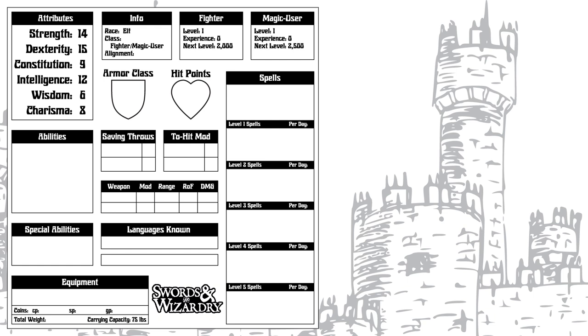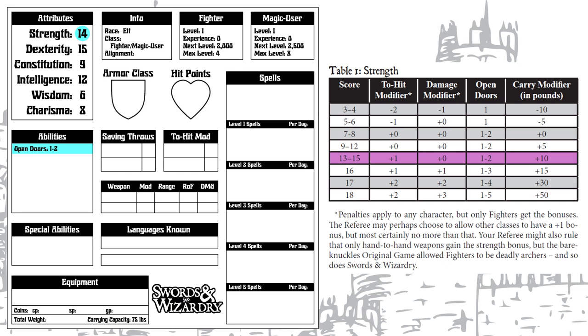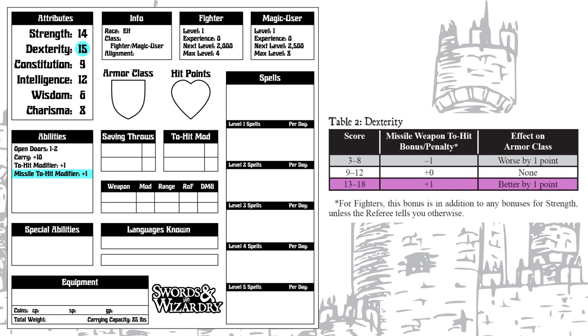As an Elven Fighter Magic User, we are restricted to 4 levels of Fighter and 8 levels of Magic User, unless we have really high Strength or Intelligence, which could raise it to 6 and 9. Our Strength of 14 sets our chance to open doors at 2 in 6, gives us a plus 10 carry modifier, and a plus 1 bonus to hit rolls for Fighters, which is half of what we are.